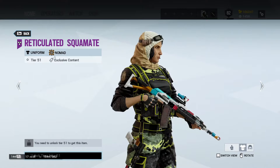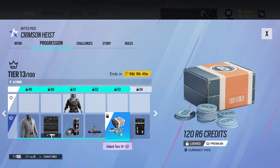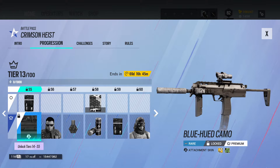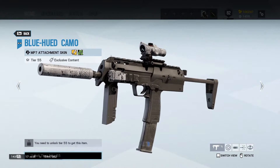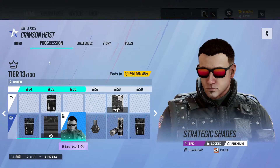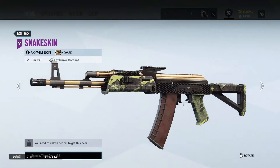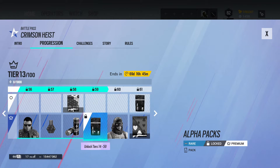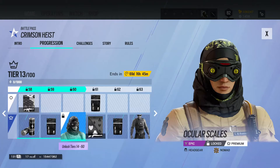Another Alpha Pack and the Blue Hewed Camo — I'm thinking this one might be for Zero. Strategic Shades for Pulse. Then Bandit Reptilla charm, Snake Skin weapon for Nomad, a Booster, Alpha Pack, and the Ocular Scales — I actually really like this headgear. This is probably the best of the Ocular Scales headgear set.